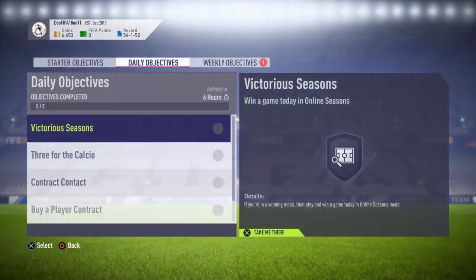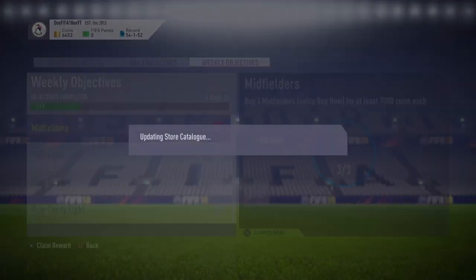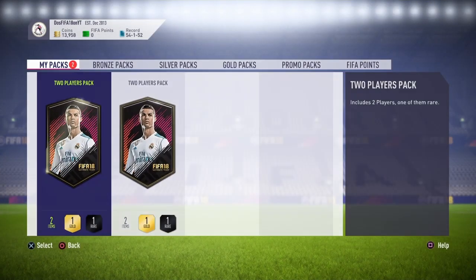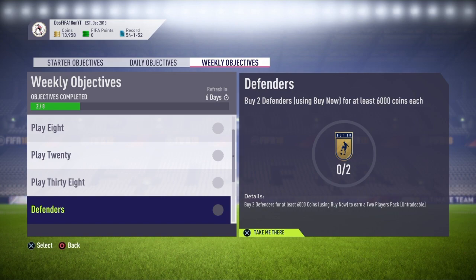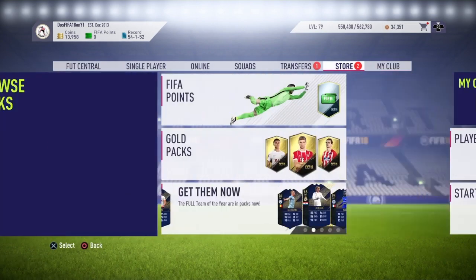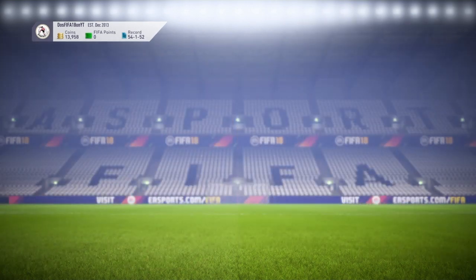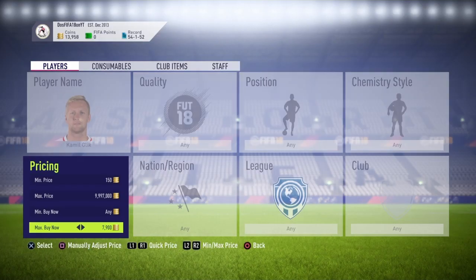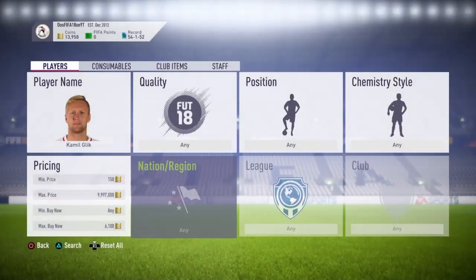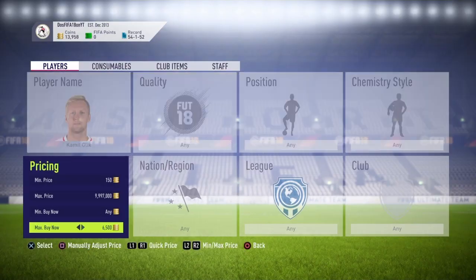Now we only have the defenders one left. Let's claim the reward for the midfielder's one — we now have two two-player packs. For the defenders one, we have to buy two defenders for at least 6,000 coins, and we will be using Glick to finish this off. Let's go find Glick on the market. We just have to buy two Glicks for 6,000 and we should be done with the weekly objectives.